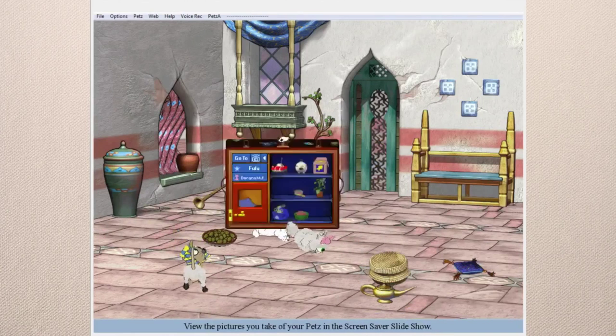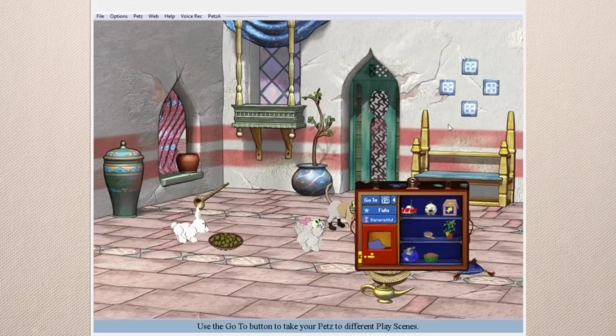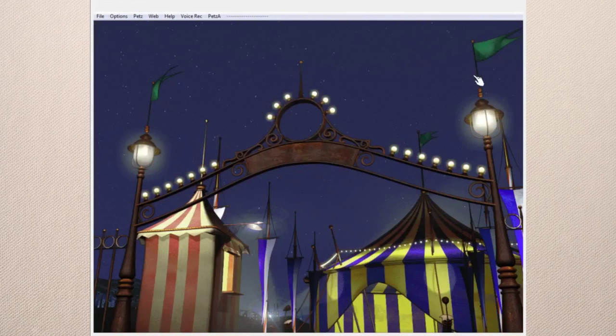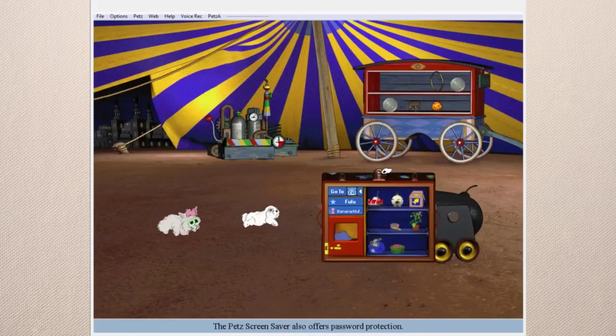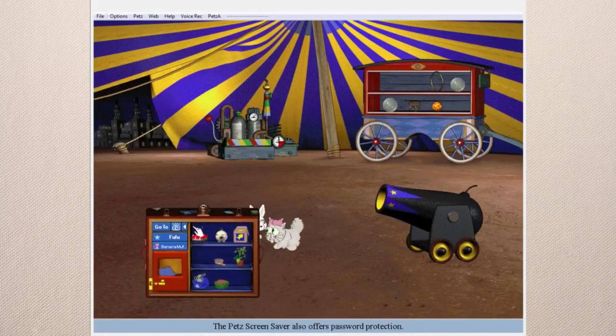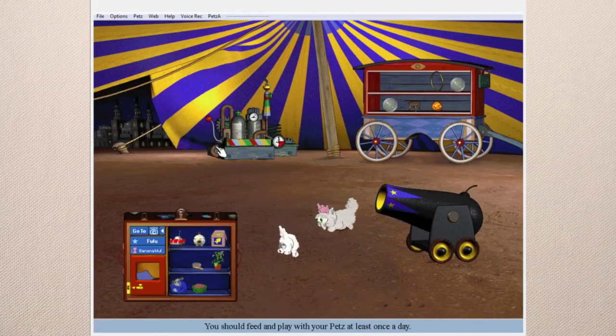I think we'll move on to another travel play scene. Let's go to the Gypsy Circus. This is all coming back to me now — there were some really fun things with this place. There's this balloon making machine in the back here.